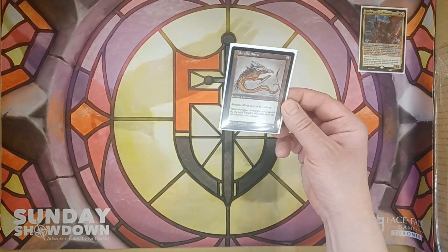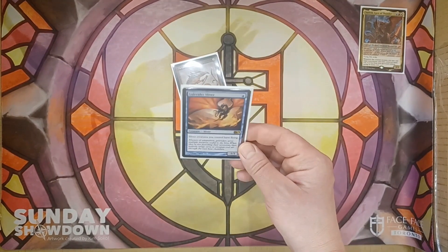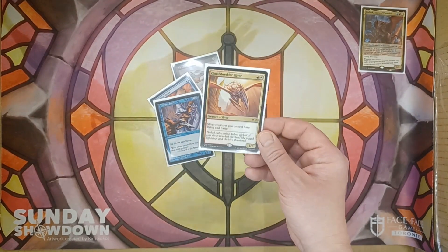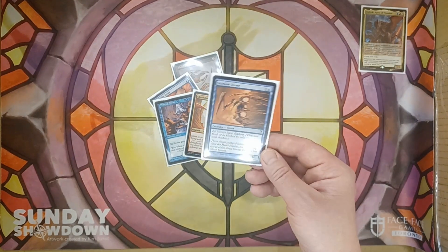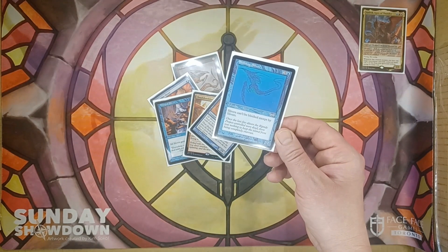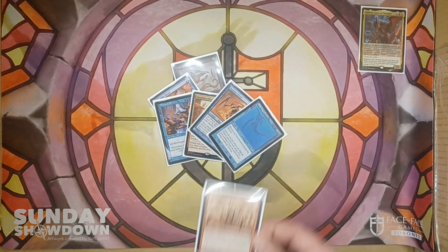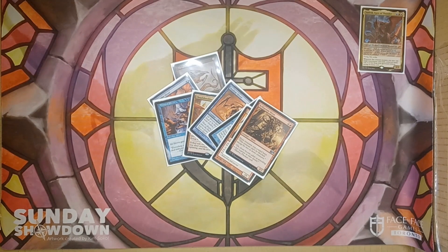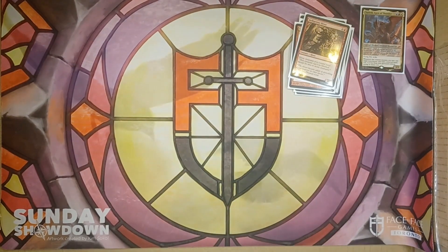So there's going to be Metallic Sliver, which is just a 1/1 Sliver. And then there's Gale Rider and Winged Sliver, which give all of our Slivers Flying. Cloud Shredder Sliver gives all of our Slivers Flying and Haste. Shadow Sliver gives all of our Slivers Shadow, making them effectively unblockable. Shifting Sliver gives all of our Slivers 'can't be blocked except by Slivers.' And then Two-Headed Sliver and Belligerent Sliver give all of our Slivers Menace. So this is all the ways we're forcing damage through.